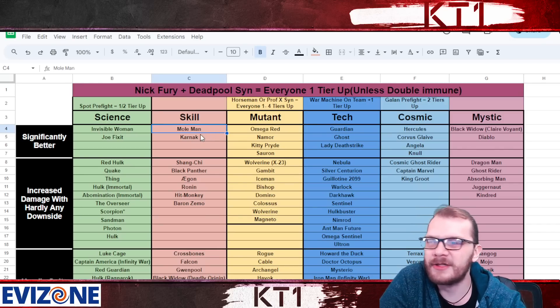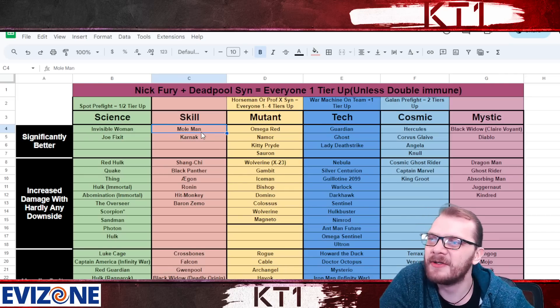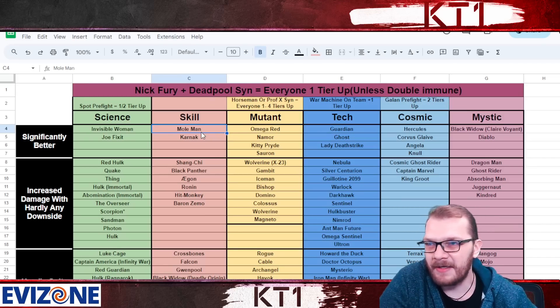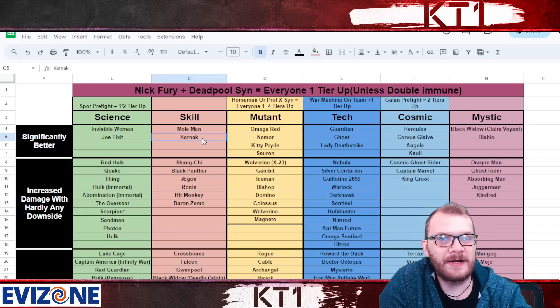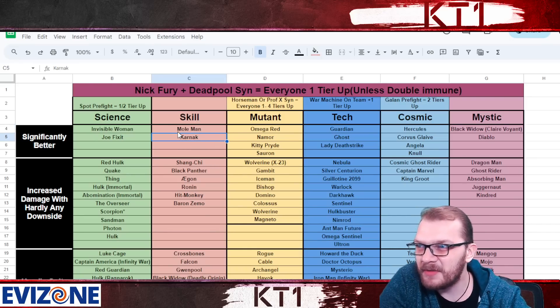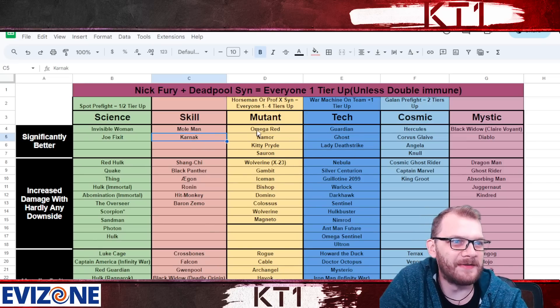In the skill class, Mole Man shrugs off those debuffs at the start of the fight and also gets two charges, so in shorter fights he ramps up faster — going from needing two heavy attacks to enter frenzy down to just one. He handles the recoil very well and his damage output difference is absolutely huge. Karnak essentially has permanent regeneration and is a mediocre champion unless you're running recoil, at which point he's amazing.